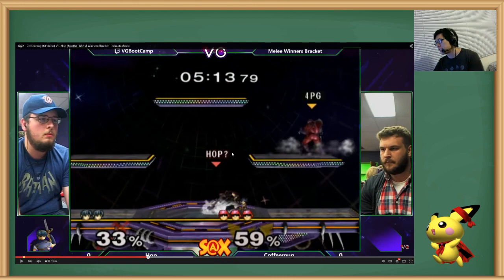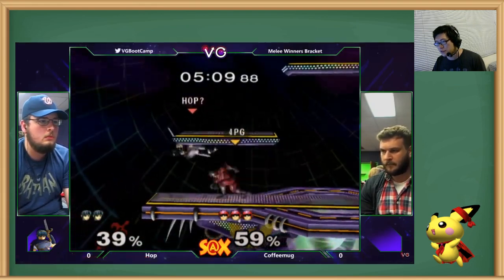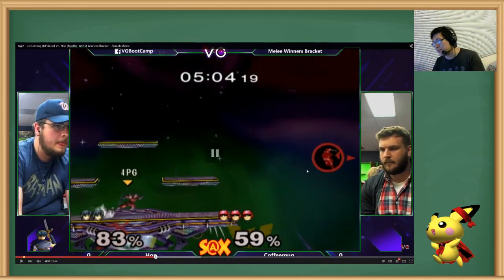A lot of Marths spam forward smash on those platforms — don't do it. You just don't need to. You can up air the entire platform and then combo them off the stage to edgeguard, which is so much better than a random forward smash. That random forward smash wouldn't even get them into an edgeguard position. It just works against noobs — that's why noob Marths love forward smash. It doesn't work against good players.